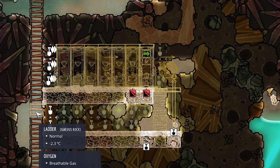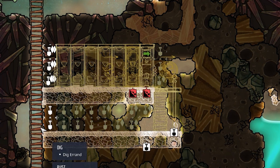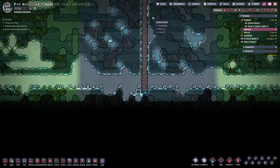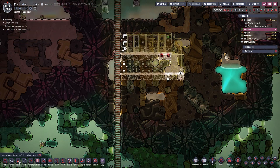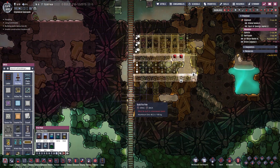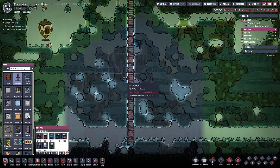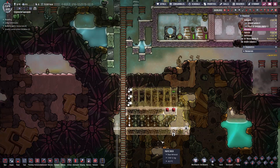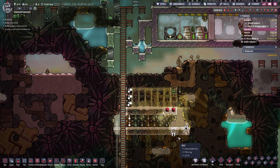As soon as all this is built, we're going to tear out the ladder right here so the dupes can't jump the gap anymore and they're forced to go along here and all the way down. That should get the job done. We should definitely have a fire pole at the bottom as well, starting right here going all the way down, just as far as our ladder goes. Dupes, let's start building - let's get it done.